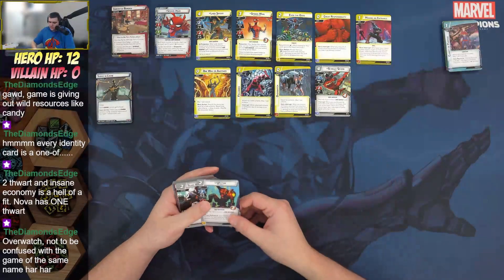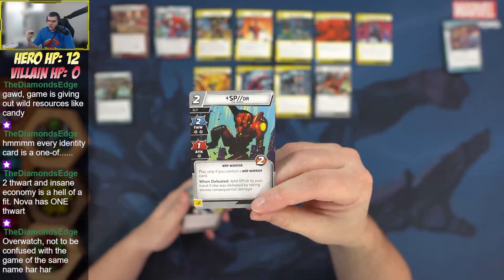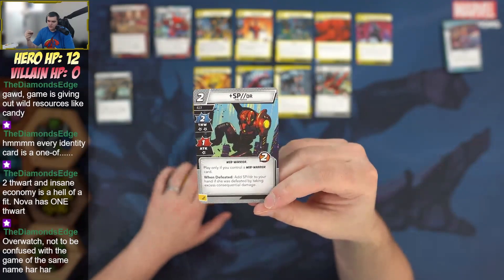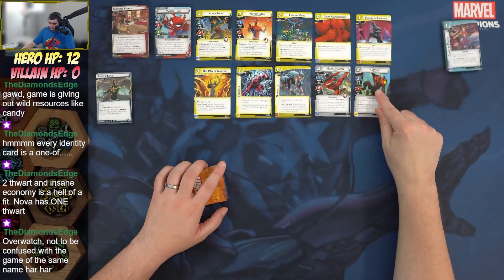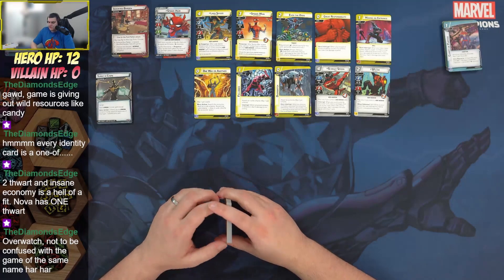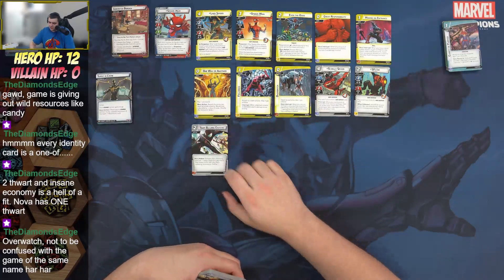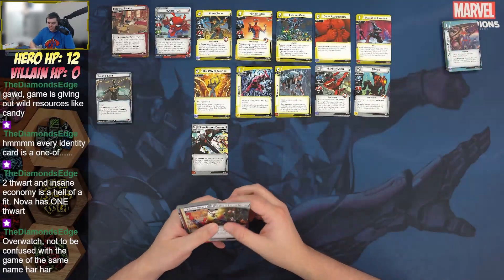SPDR Spider is a two-cost 2/1 web warrior — play only if you control a web warrior card. When defeated by excess consequential damage you can return her to your hand. Pairs beautifully with Web of Life and Destiny: any time a web warrior card leaves play, draw a card. Really cool design. Team Building Exercises are also here — three copies, another reprint. That's five or six reprinted cards in this pack, which is a bit disappointing.